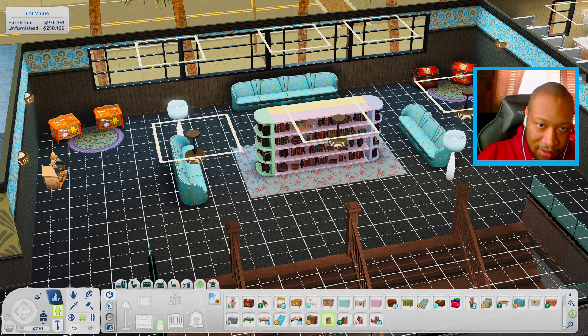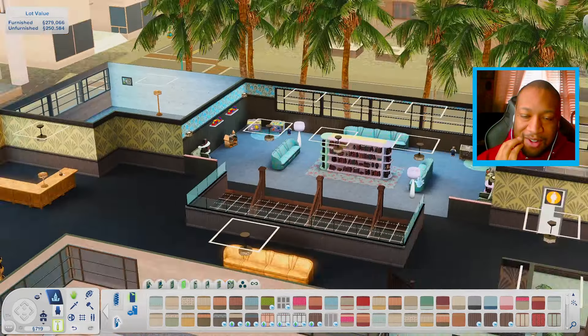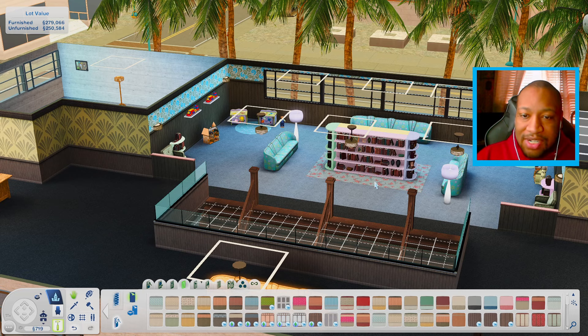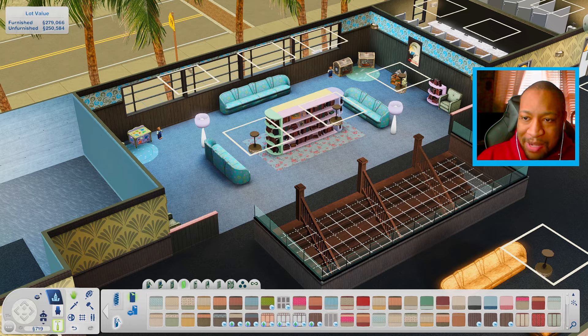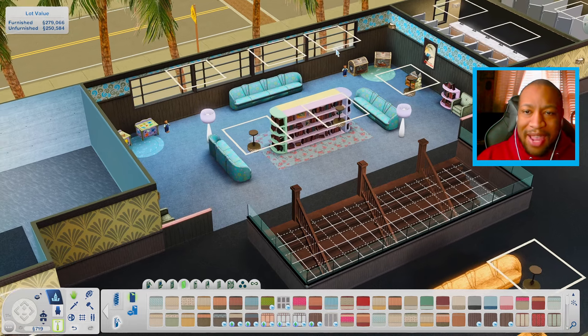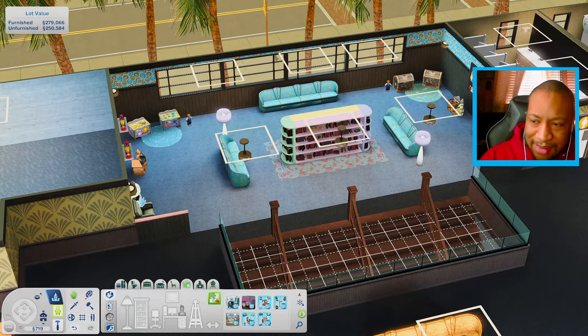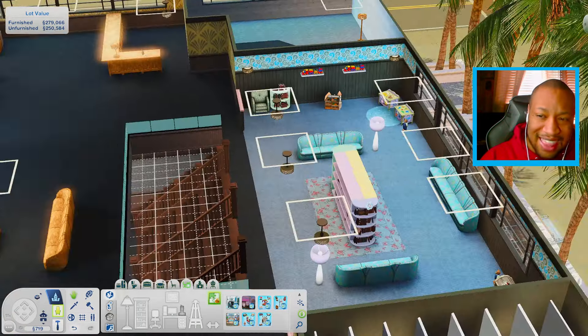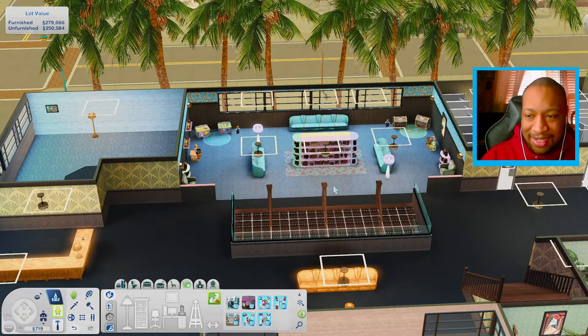I'm going to also get a couple of dollhouses to put down too, and then maybe some art and stuff we can put up. I think I've got it looking how I want it to. So as you can see, we have a pretty nice pastel bookshelf in the middle, a couple of places to sit around the bookshelf, toys that kids can play with, dollhouses, bears, and some extra places to sit in the corners. I think that's all that I want to add over here — I might add some stuff later on, but that should really be it.